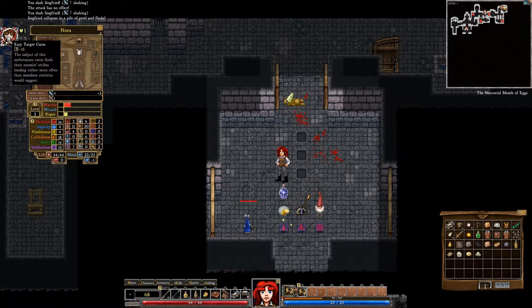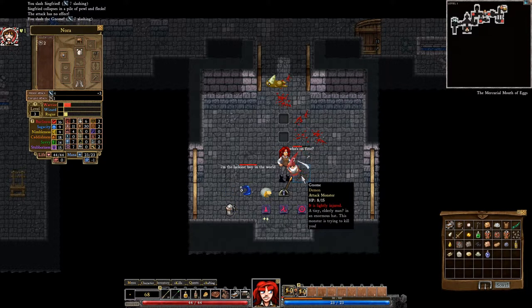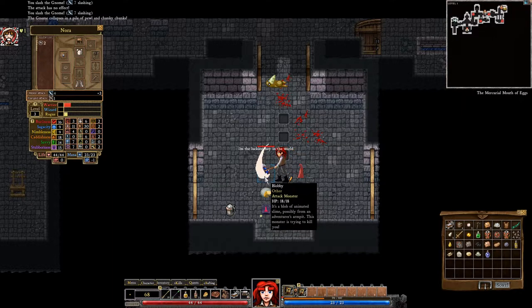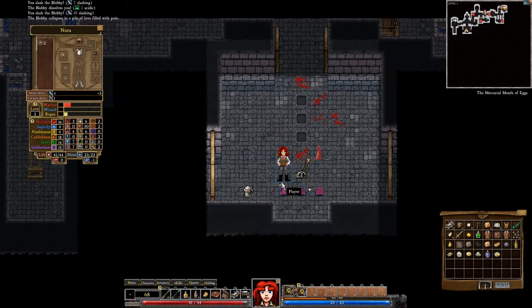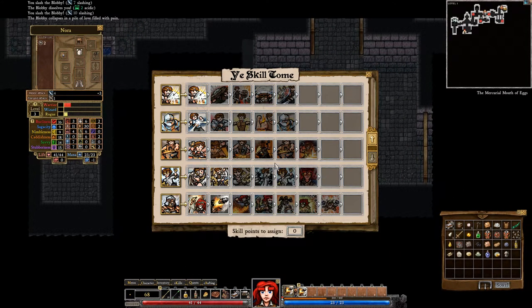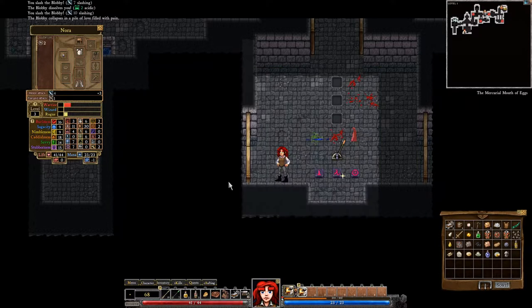What's he doing? Easy target first. Who's on first? What's on second? I'm the luckiest boy in the world. You're a blobby, you're an idiot. Take the blob. Of course, we don't have a skill this time that will give us a little friend, so we will just have to be super tough by ourselves.